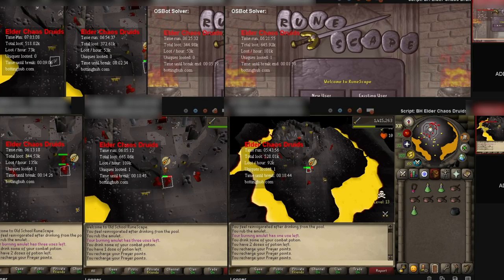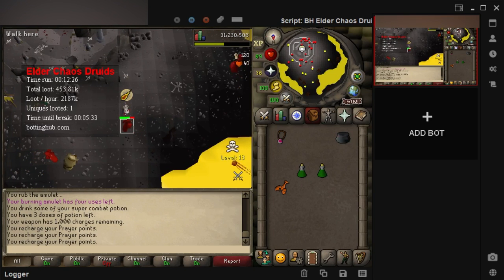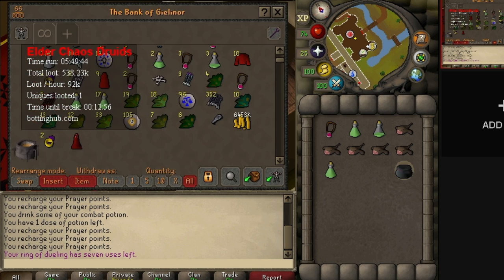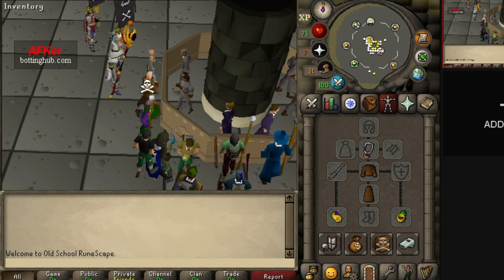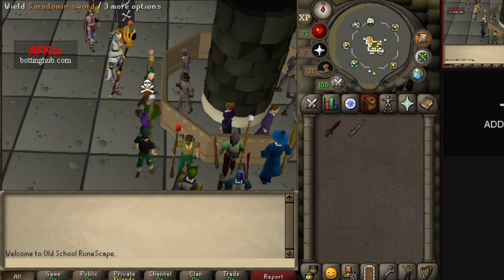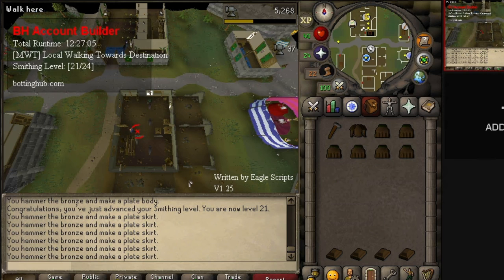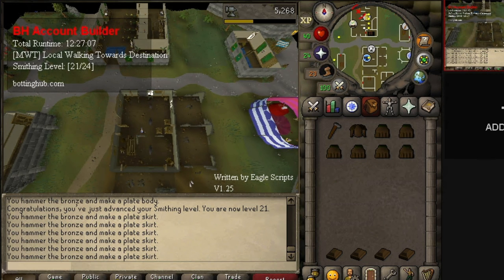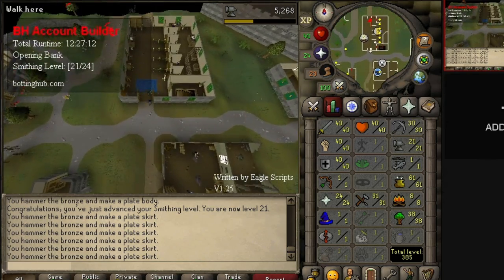Here is more elder druid footage. They've been running for only 5 to 6 hours due to an in-game update that required a client restart. The script is really good for training combat and I've experienced close to no bans training here. Another account has over 6 million gold and over 1 million in loot. Many of these accounts reached 70 attack, so I equipped the Saradomin sword on each account and reran the script.